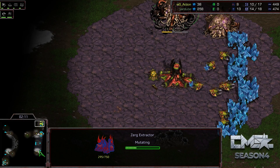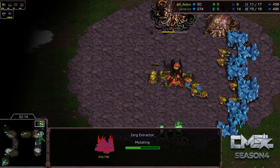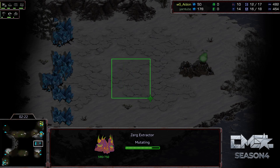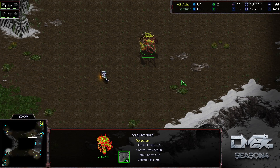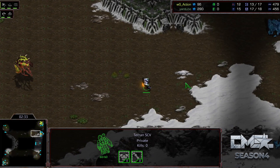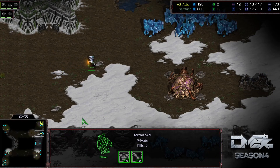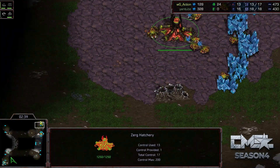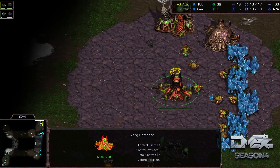Definitely, we're going to see Mutalisks here. If you go Crazy Zerg, what you'll do is hop a drone over here pretty quickly for that third before your Mutas are even ready. Then you'll have a ton of gas incoming, go into Ultra Ling, skip Defiler, skip Lurker. It can be a very strong strategy. There is counterplay from Terran if they figure out what you're doing, but it's definitely a strategy we see a lot on Optimizer. I'm interested to see if Action wants to play like that.